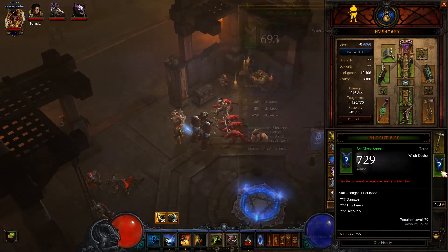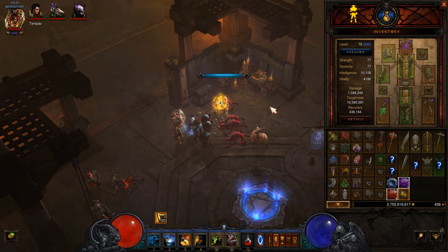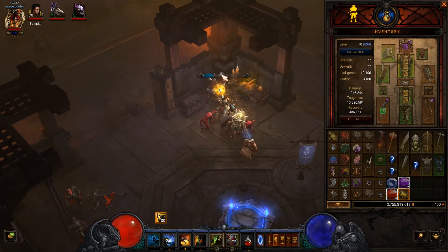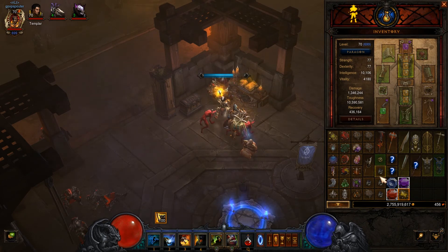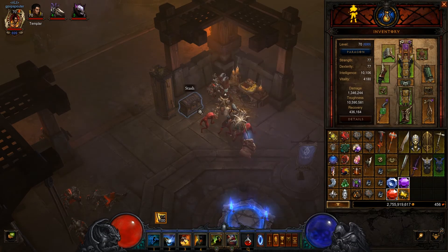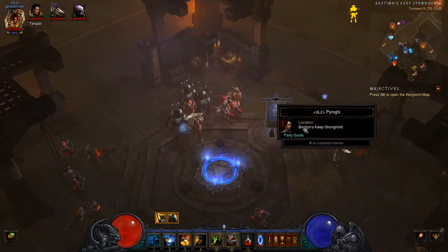I'll show you how to identify an item. You right-click on it and it identifies itself. You can also identify them all at once using the Book of Cain. And you have a nice little chest to store your stuff in — I have plenty of stuff in there.